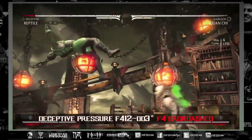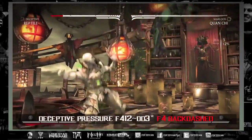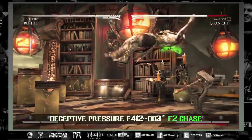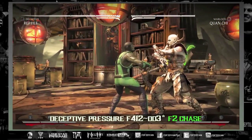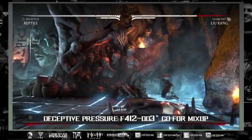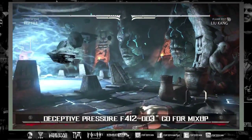A lot of times forward four one two invisibility is getting backdashed when you try a forward four, because there is a big enough gap. You're going to have to play with your opponent and figure out what they do against invisibility the most. For characters like Quan Chi that sometimes don't have a good armor move, you may have to do four two to chase their backdashes. If they're giving you a lot of respect in invisibility, you can start going for your mix-ups — invisibility into a back two for the overhead.